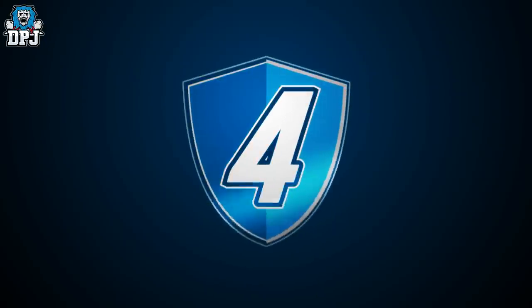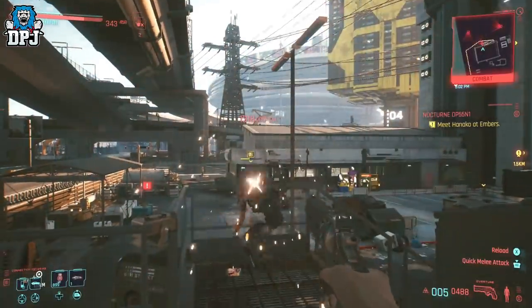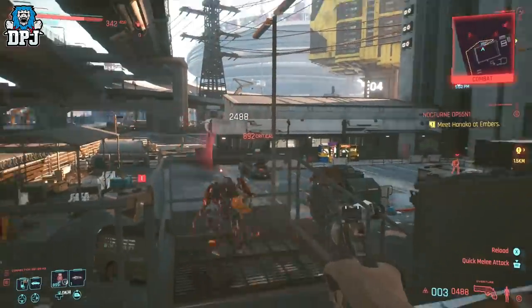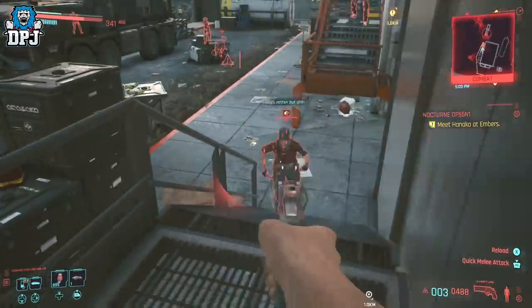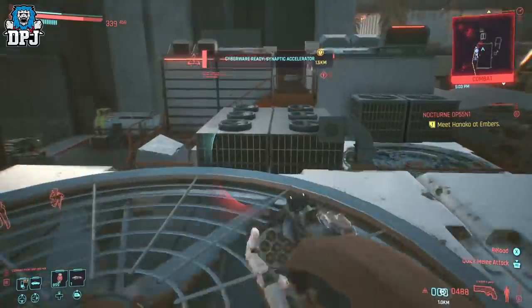Next up we have the Orbital Power Revolver. To be honest it seems a little inaccurate, but in the right hands and with the correct mods applied, this thing is an absolute beast. It's located in a spot where you do need to take out a few enemies, but nothing too hard here at all.